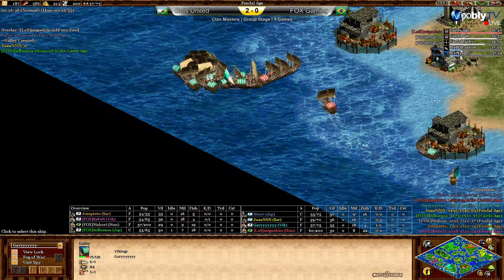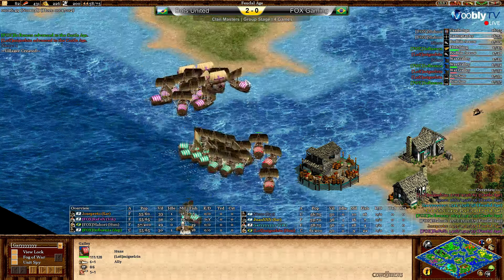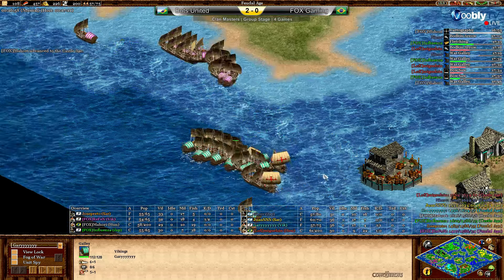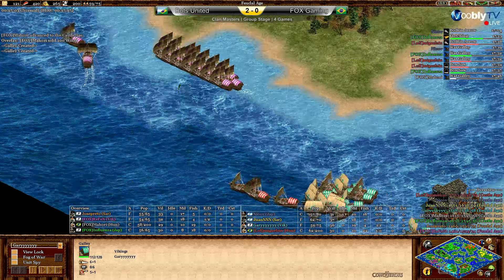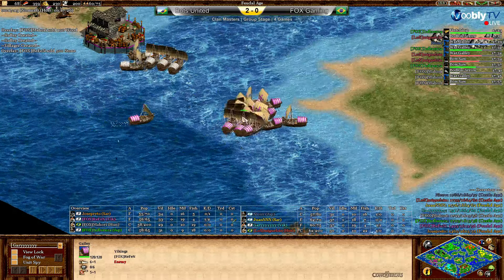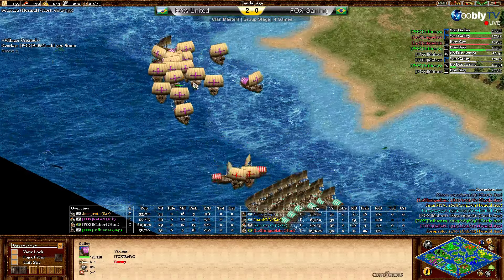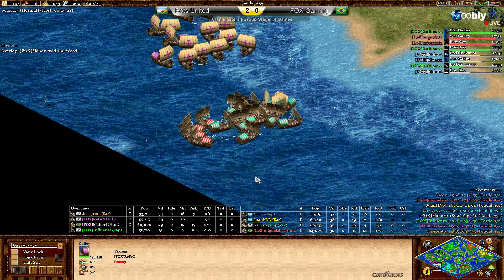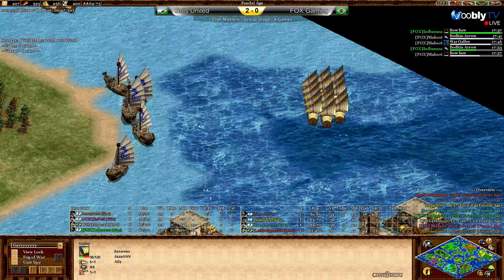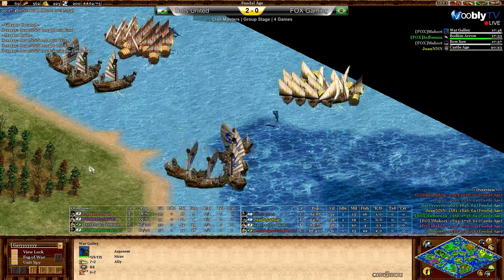Gary is moving in. War galleys coming out — just four galleys right now but four war galleys will easily turn the tide. Mahori is also coming in with four galleys that may be war galleys soon. Miguel is getting Bodkin arrow as well, and so is Mahori. Once again seems very balanced. Fox team really knowing how to handle themselves on water — not a big surprise for the bots team with their strong water players.